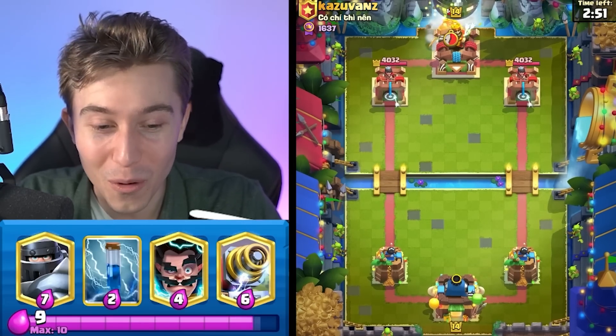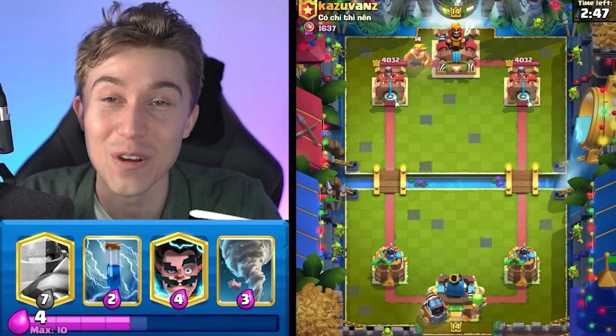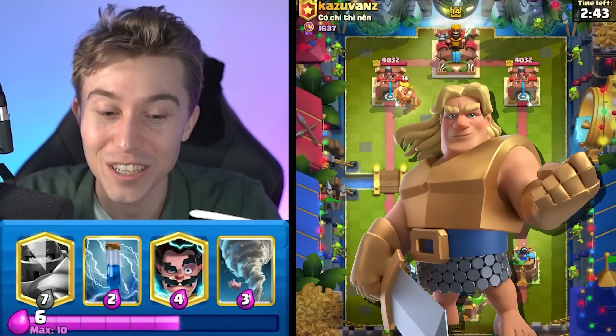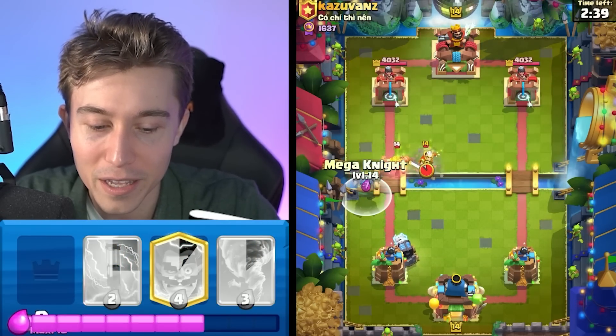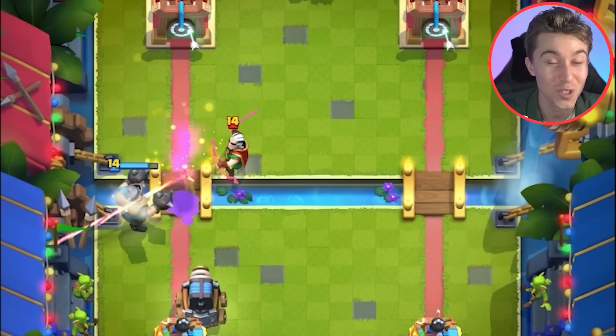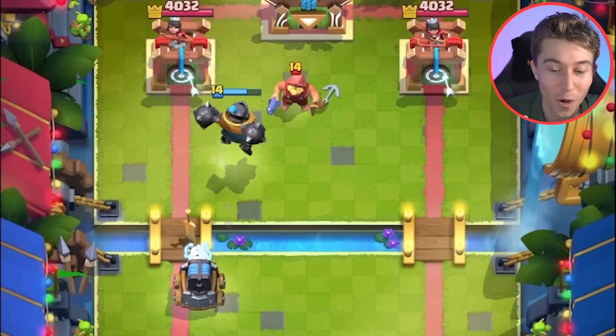First things first, we're waiting for a point to make the first play and he drops a golden knight, which is not my favorite card to play into because it resets my sparky with its charge. My charge gets nullified by his charge because his charge is kind of invulnerable, so we gotta use our mega knight to make sure his charge jumps on top of the mega knight instead of the sparky.